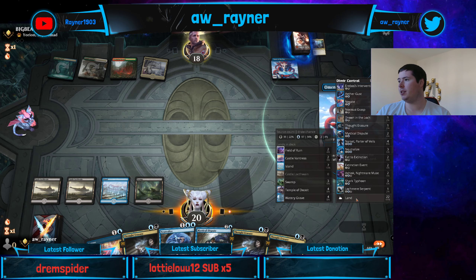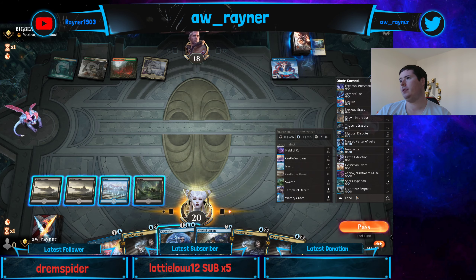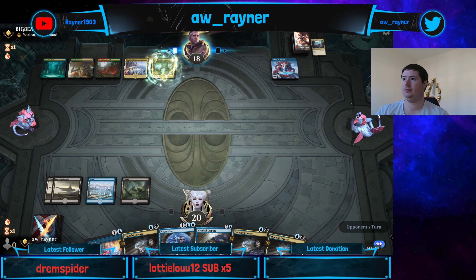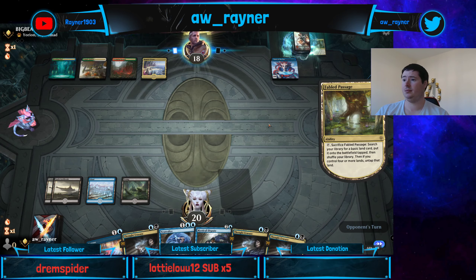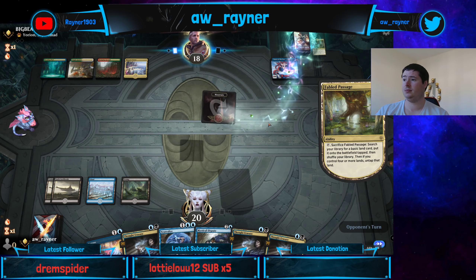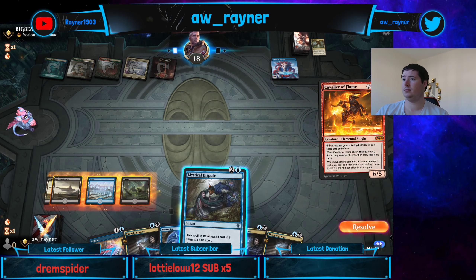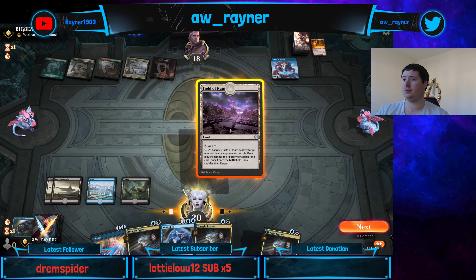We've got 4, 8, 15, 16, 17 — 17 blue sources. That's 34% to draw a blue source.